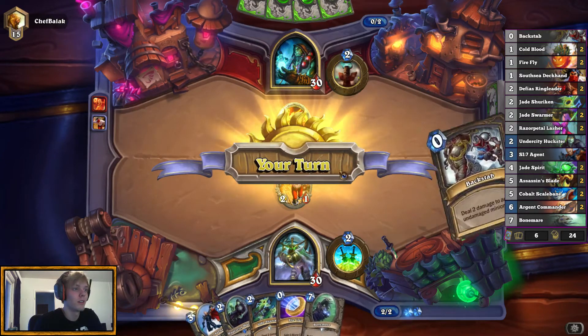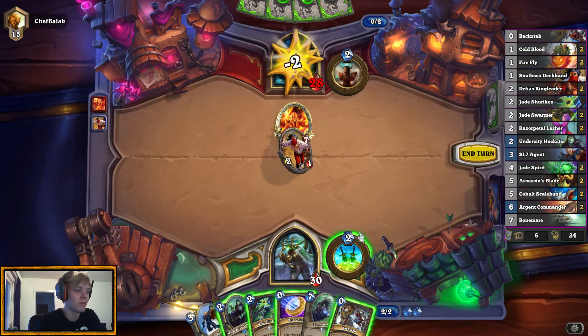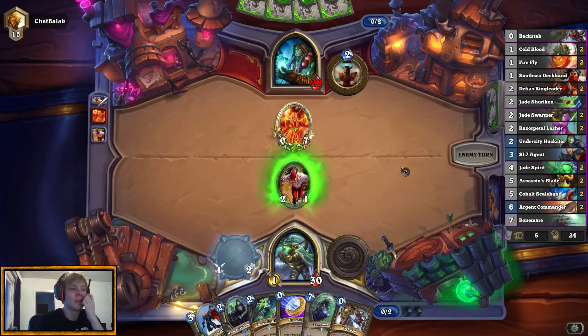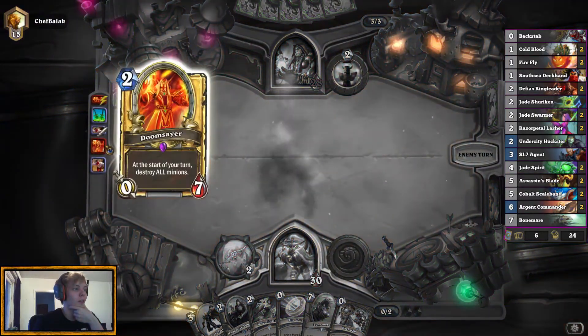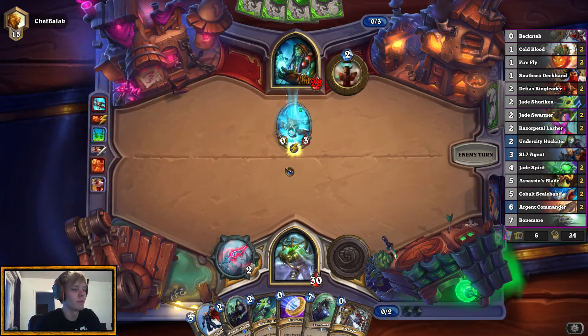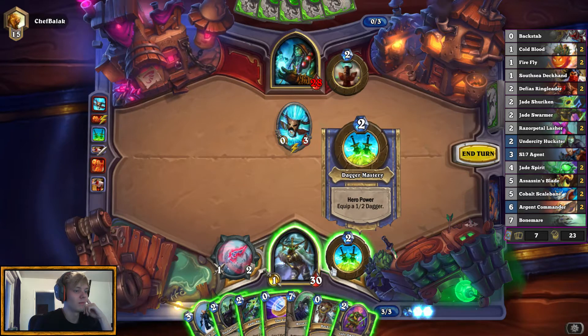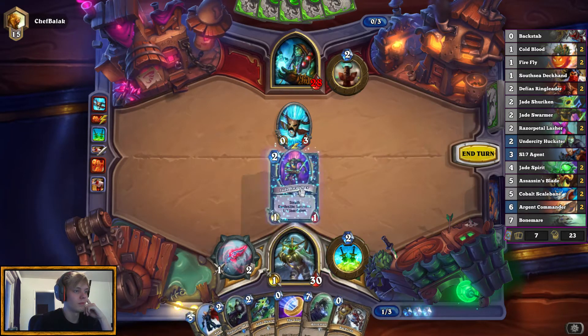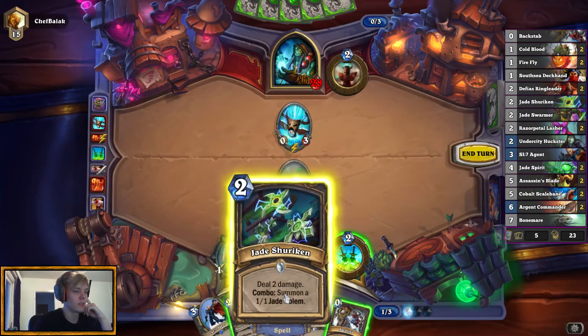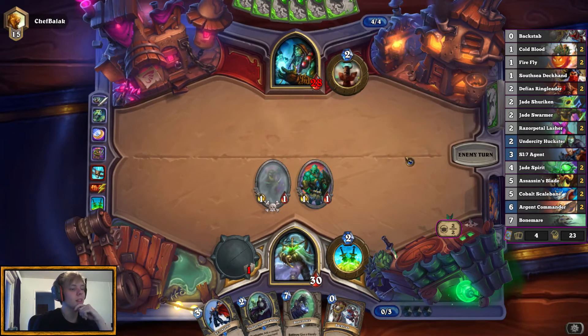That is certainly a card which we can't quite kill with the amount of mana that we have, so we're just gonna have to hit face and dagger up. An interesting turn 1, turn 2 play — Doomsayer there. Must be some kind of a control Shaman. Oh, Totem. It's a good thing we can kill that. Jade's! This play I like because we get a Jade.